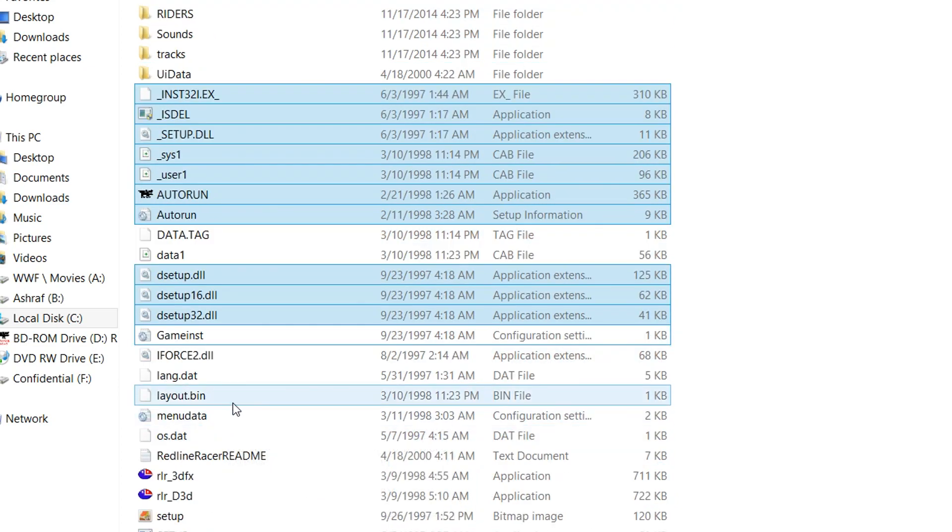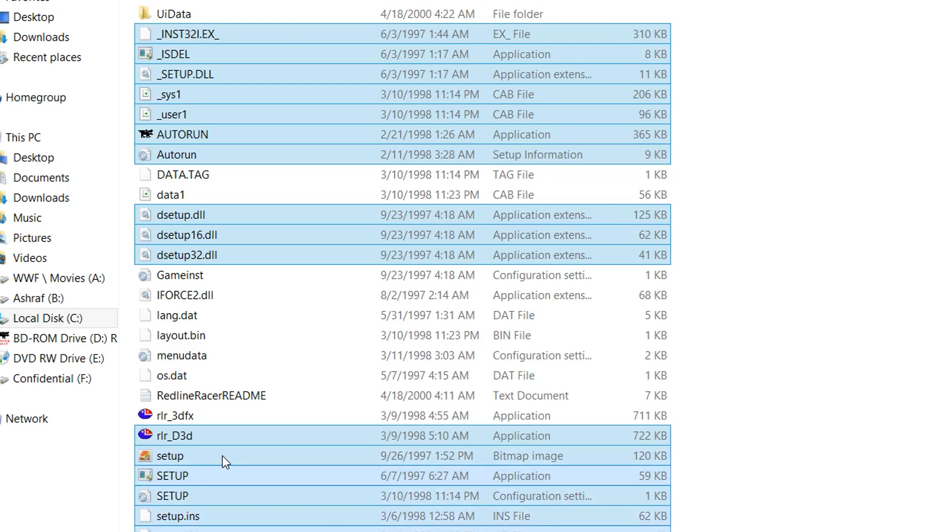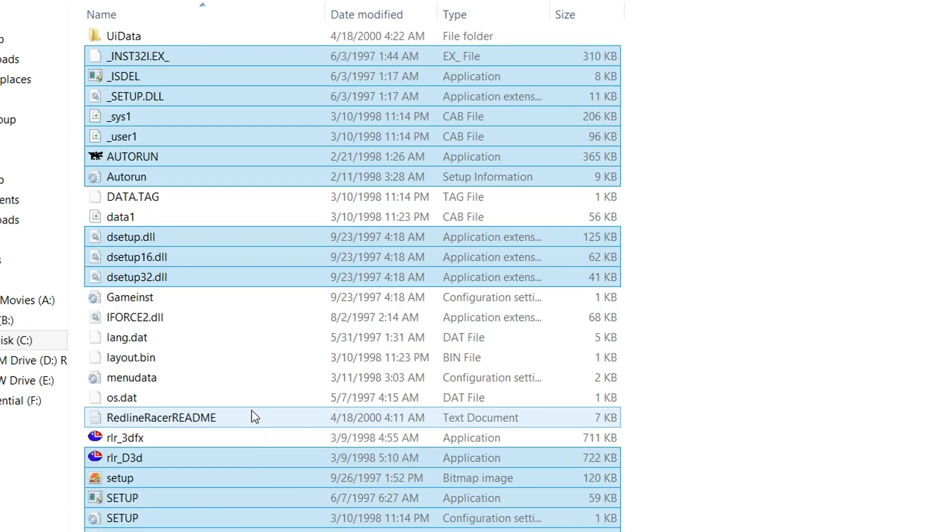Next up, just scroll down a little bit further. Since we are running in 3dfx, we can delete the D3D setups — all the setup files. Basically you can delete all of this if you want to, but again, this is optional.